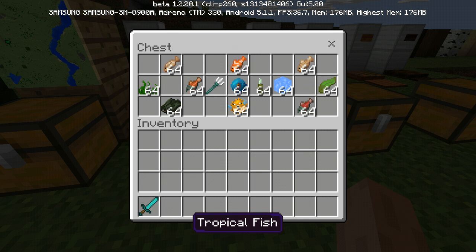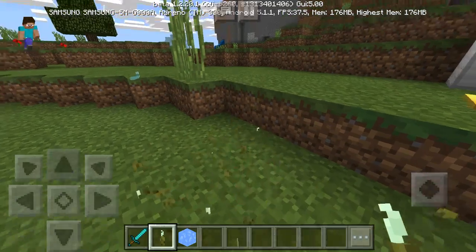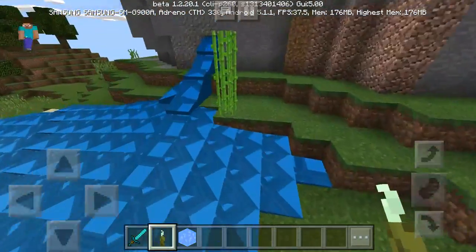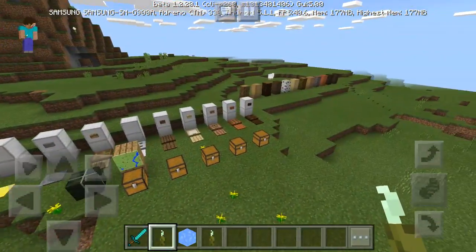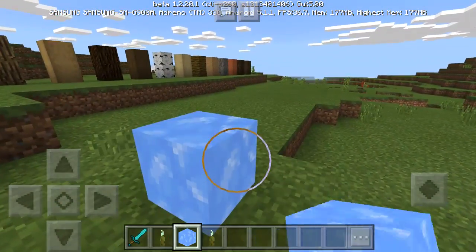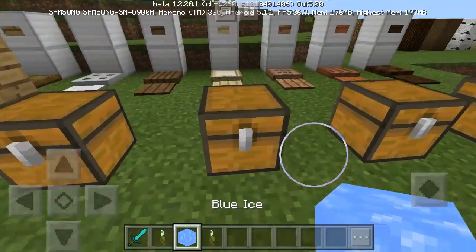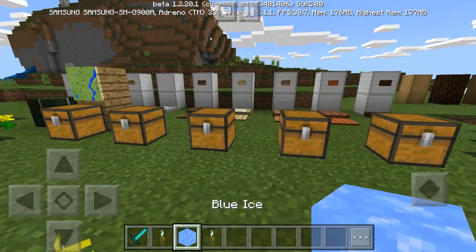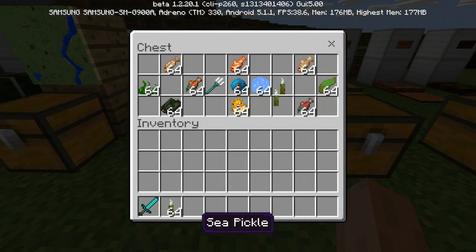This one is a sea pickle and blue ice — these two are literally some of the coolest ones. The sea pickle actually emits light when placed in water. You might not be able to observe it easily, but it's visible at night. The blue ice is a completely new one alongside regular ice and packed ice. You can actually find blue ice in new biomes like iceberg biomes.